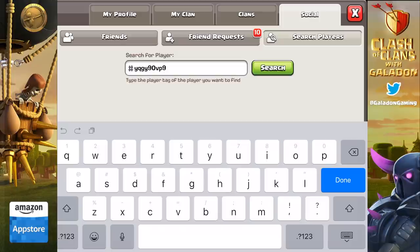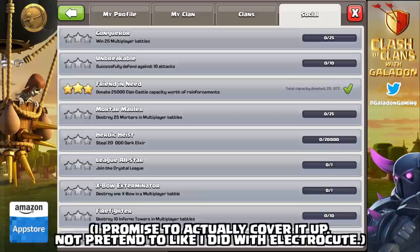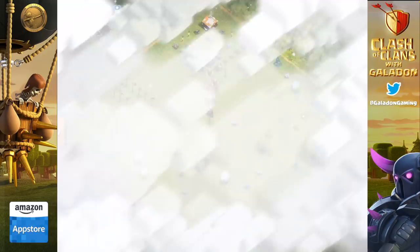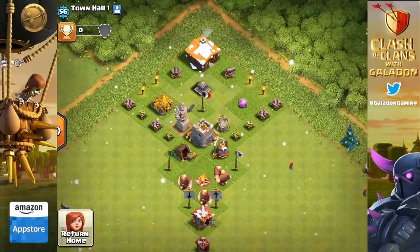To those saying I'm getting players banned — first, I want to show you this Town Hall 1 that still exists from a previous video. Also, if you have a super secret player hashtag you don't want exposed, I will cover it up. This Town Hall 1 player still exists — he's got the War Hero achievement, has donated over 29,000 troop space, and is a Town Hall 1. He was somehow a clan member who rebuilt the clan castle as a Town Hall 1 and donated 29,000 space worth of troops.